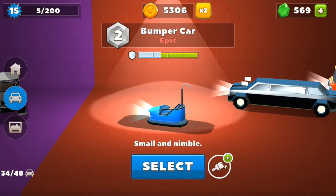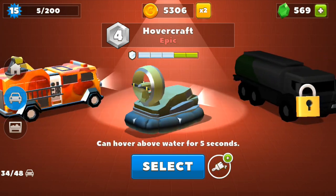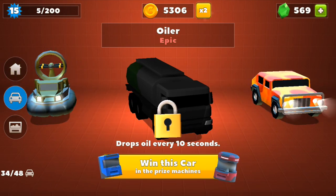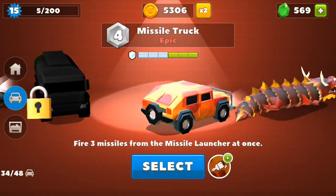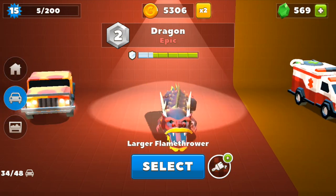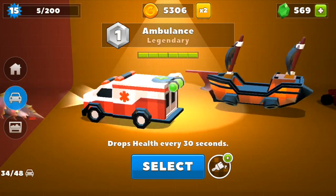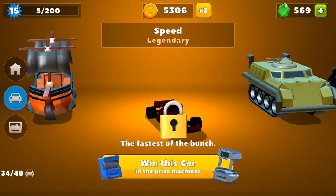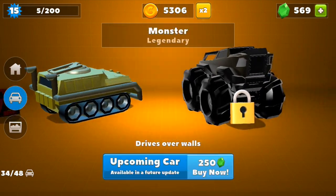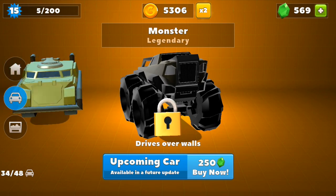If we move into the epic section, the new car added is the Oiler. This car drops oil every 10 seconds.